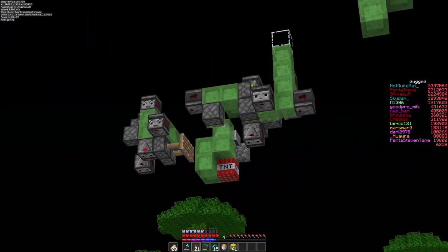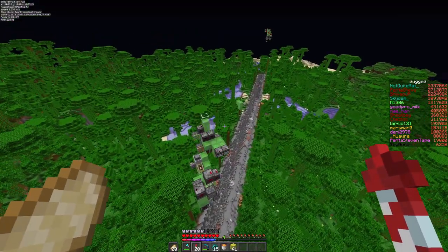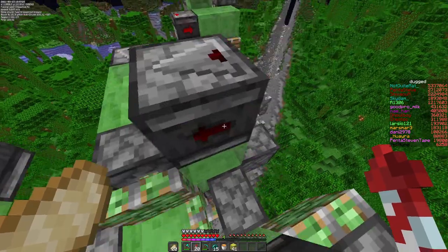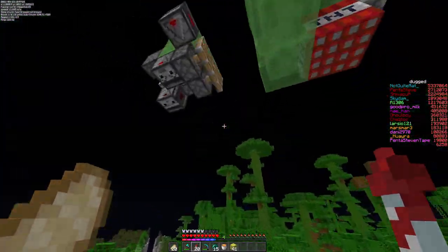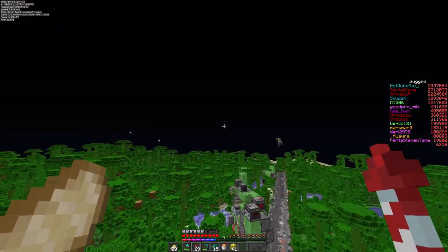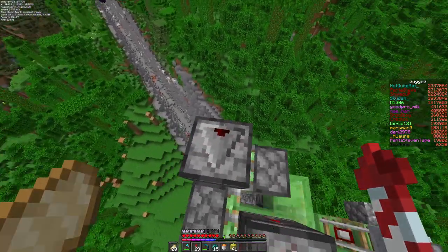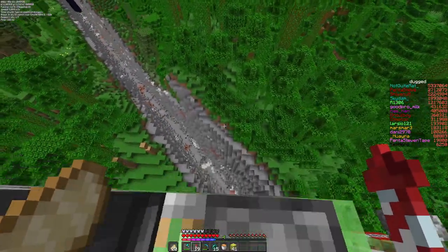I don't think I ever really showed this, but these are kind of the trenchers that we're using, so I can actually show one that's working — because I don't actually think that I've ever shown that on my channel. These are made of a two flying machine system, so when returning, this one just goes a little bit before, and then this one continues on after.